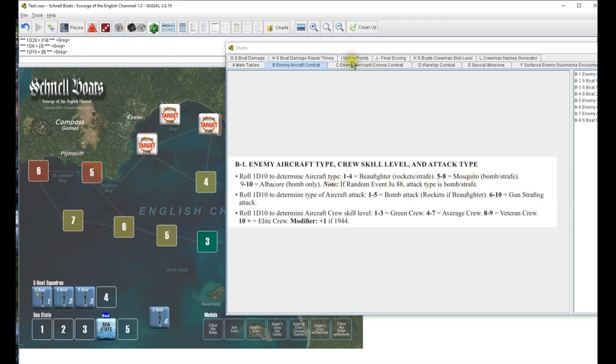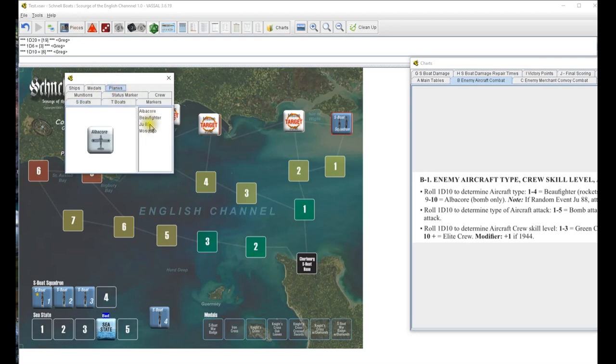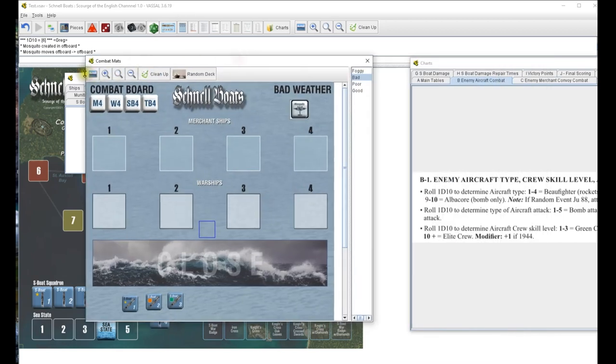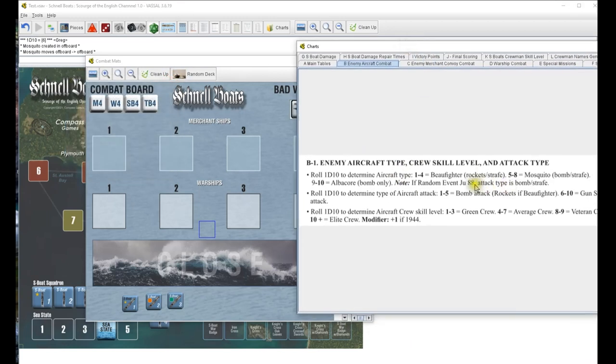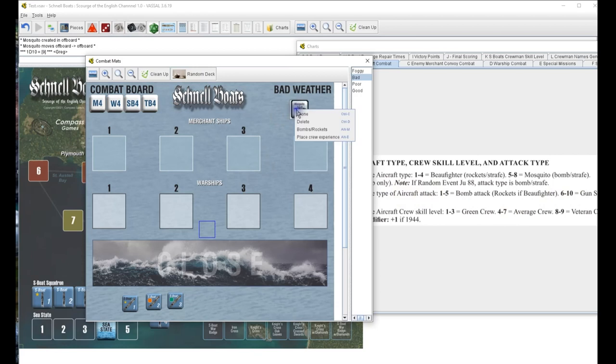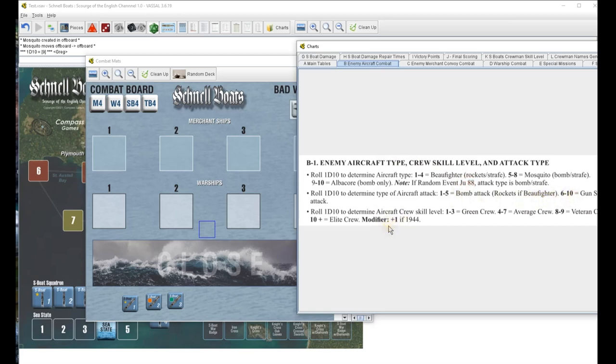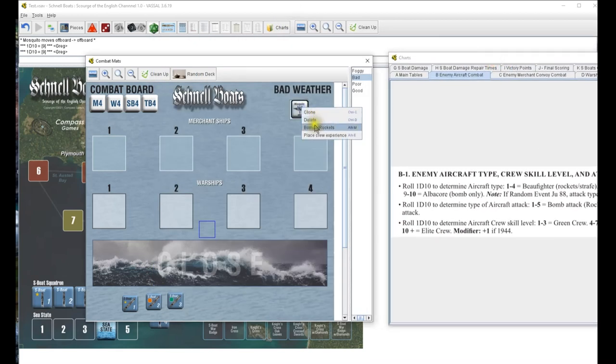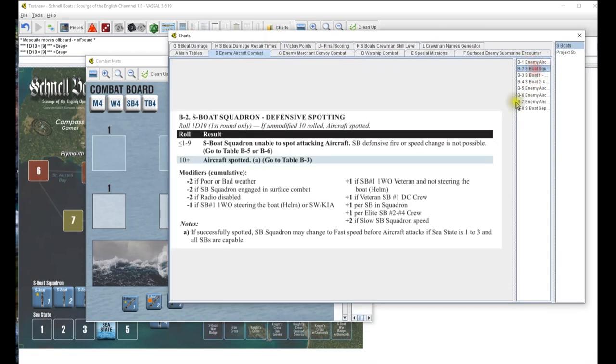Roll d10 to determine aircraft type - six, a Mosquito, bomb/strafe. Determine attack type: strafe attack. Roll d10 for career level - nine, and it goes up to ten because it's 1944, so that's an elite aircraft. We are off to a great start. Now go to SB squadron defensive spotting - roll d10, three, minus two goes down to one.